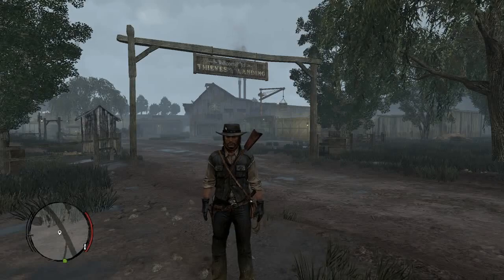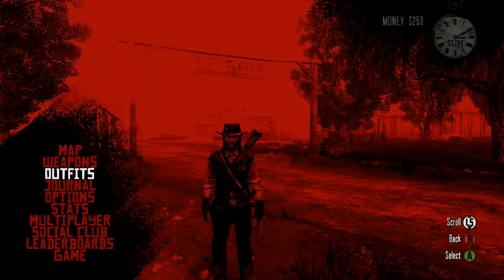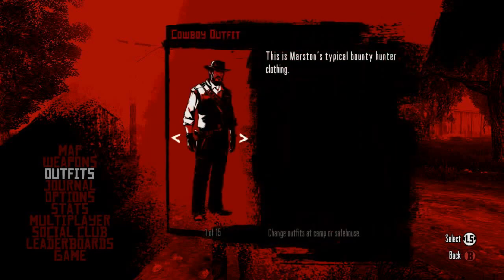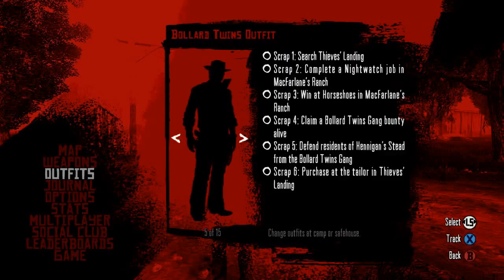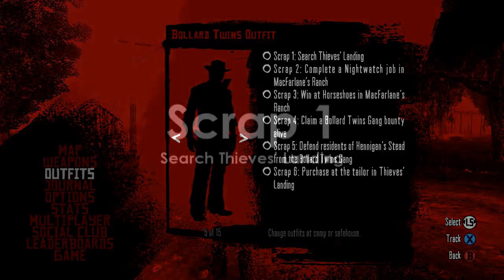Greetings everyone. I'm here today with a guide on how to get the Bullard Twins gang outfit. There are six scraps that we're going to need to complete to actually wear the Bullard Twins outfit, and the first starts in Thieves Landing.